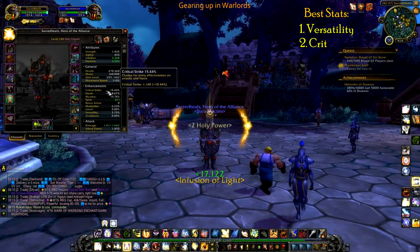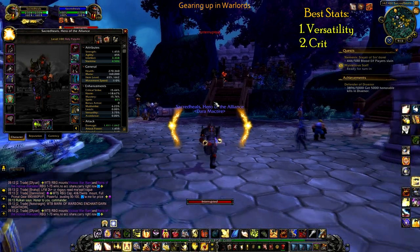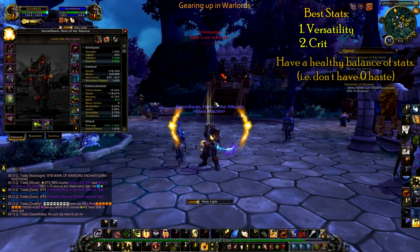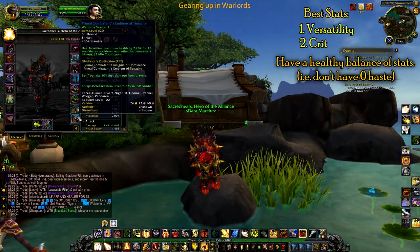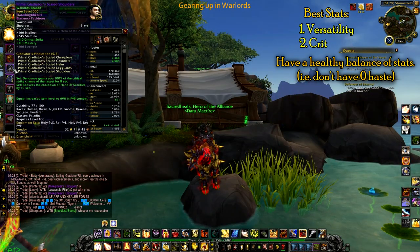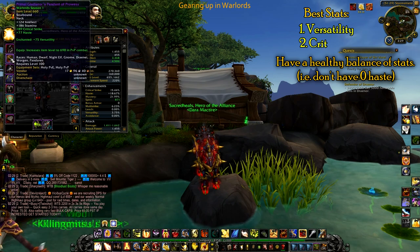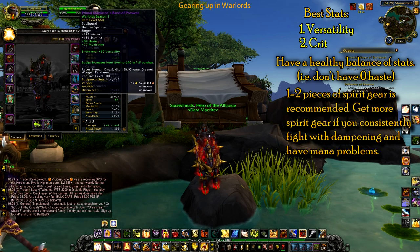Crit allows you to get a lot of Infusion of Light procs, which means you're able to juke interrupts much more easily. That being said, I don't recommend stacking one stat as much as you can and completely avoiding others. You want a good balance of some haste, some mastery — you just want mostly crit. The main question people are wondering about is how much spirit should you get, and should you get spirit on the back, the neck, the ring, and the other ring.